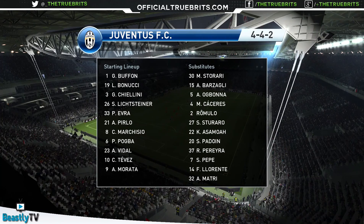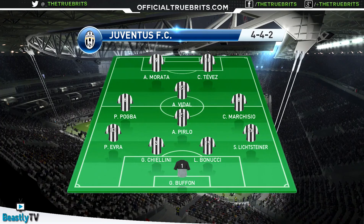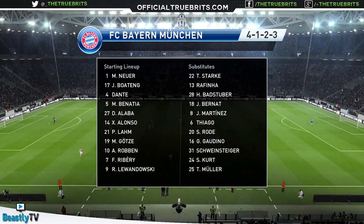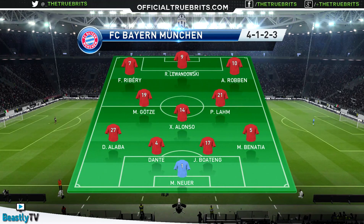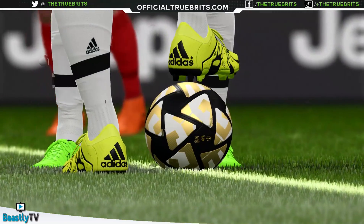The possession, passing, and movement is quality. Juventus are in a 4-4-2 diamond formation with Morata and Tevez up top. Bayern Munich have Ribery and Lewandowski, and I put Robben straight in — not sure why he was on the bench. Thomas Muller may make an appearance in the second half. It's rainy, wet conditions and we're playing under the floodlights.